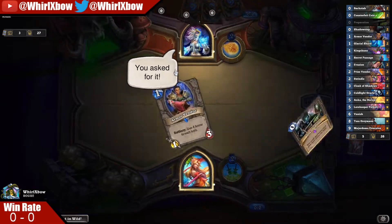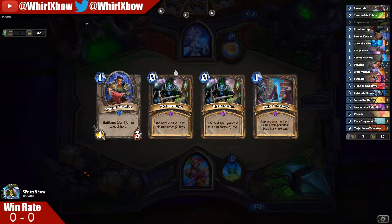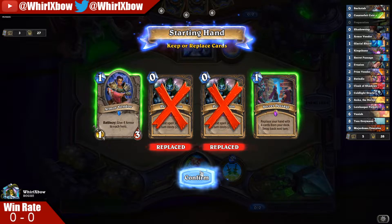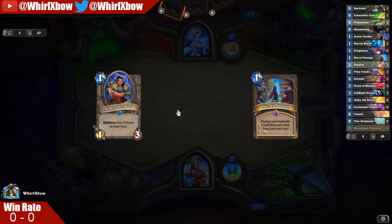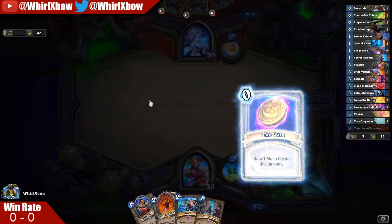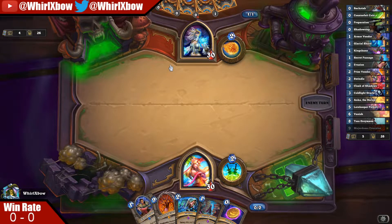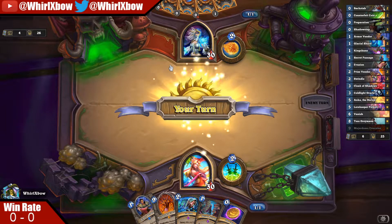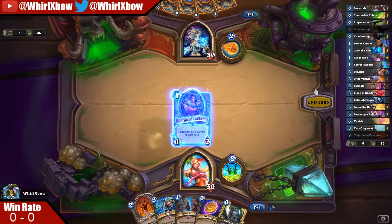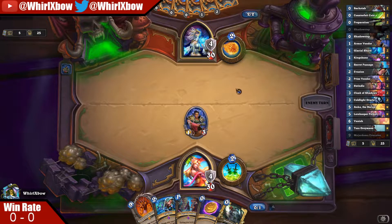Mage might be a little bit hard, but nice. I feel like you keep Secret Passage - I feel like this card is really good. Okay, we got the Executus. So we need to play Anka to make this a one-cost minion, right? This feels like an okay start.